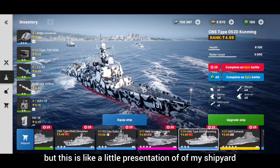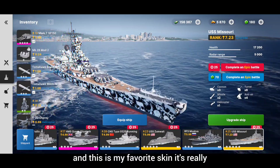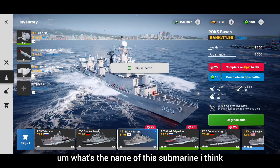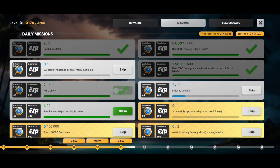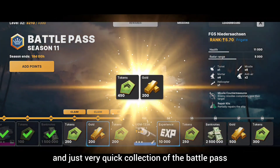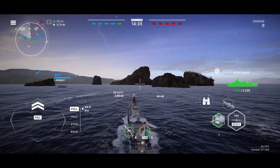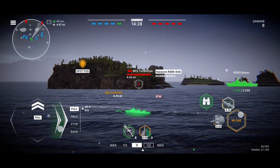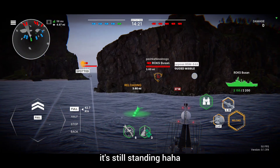This is a little presentation of my shipyard. And this is my favorite skin — it's really cool, it's currently on the Moskva but I'm going to put it on — I think it's USS Ohio — it just looks badass on a submarine. And just a very quick look at the battle pass collection.